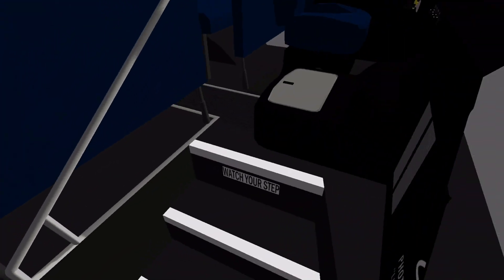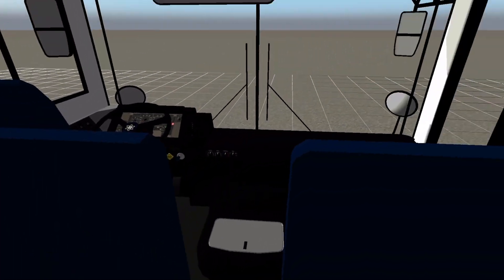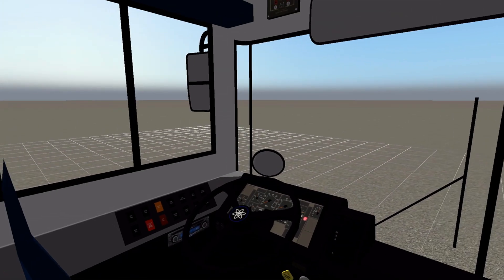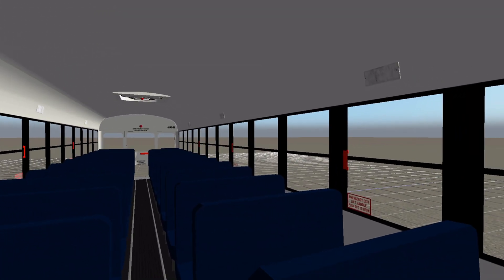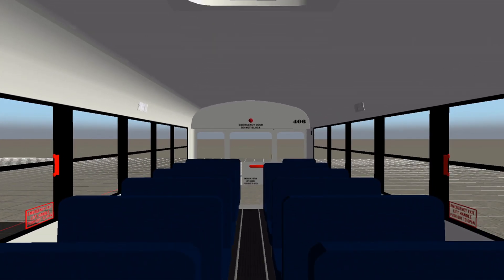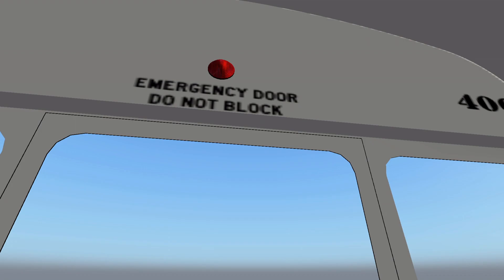Going inside, we've got blue seats. I like the detail on that handrail. Watch your step. Switching to free camera: we have blue seats, light monitor, first aid kit, number. We've got blue seats — looks like three emergency exits on this side and three on the other side. Emergency door, lift handle, push out to open. Emergency door, do not block. We've got the red light up there — I wonder if that works.